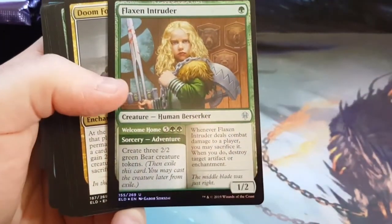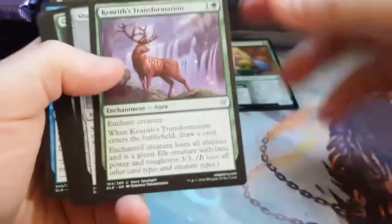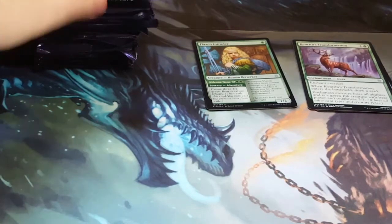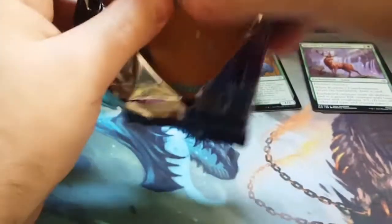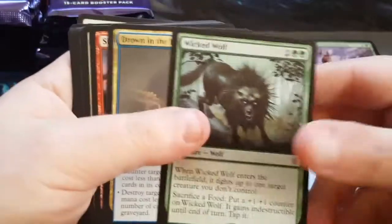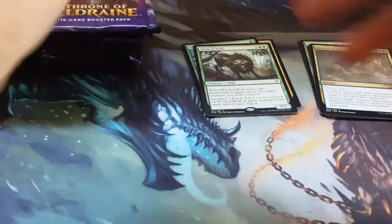Alright, and the first thing we get is a foil Flax and Intruder — not bad — and a Doom Foretold. I'm hoping to document this a little bit. They're saying there's a method, like you can map these packs out. I'm trying to see if there's any truth to that myself. I don't think there is. I got a Wicked Wolf for that one — I know there's some map-ability to them, but it can't be all that easy.